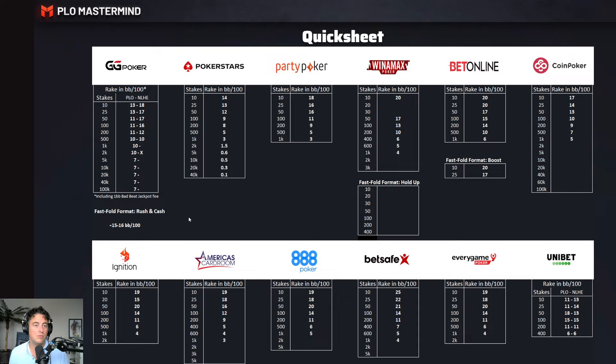A few things to note: GG Poker has different rake structures for PLO and Hold'em, both of which are shown, and Unibet is in the bottom right. The rake numbers for GG Poker include a one big blind bad beat jackpot fee for regular tables, so that's why they're a little more inflated. There's no 2K stake for Hold'em offered at GG Poker. For the fast fold format Rush Cash, you can see — also in my monthly recap videos on YouTube — it's very accurately 15 to 16 big blinds per 100. It has the same rake structure across all stakes, both Hold'em and PLO.